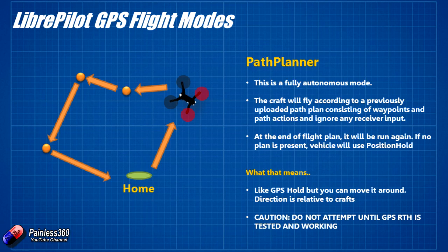The last mode is Path Planner, which we'll look at later in the series once I have my external magnetometer on the craft and I'm confident it's rock solid. This is a fully autonomous mode — like Auto in the APM, PixRacer, or PixHawk world. The craft will fly an uploaded path you've loaded into memory, and at the end of the flight plan it'll go into position hold. When we get there, we'll look at how to set up Return to Base as the last command. Make sure GPS Position Hold and Velocity Roam are absolutely solid, and that Return to Base is working consistently before you try Path Planner.